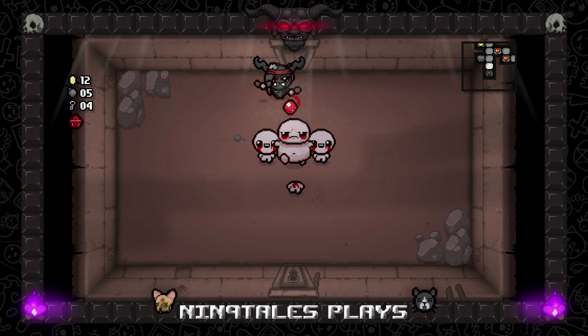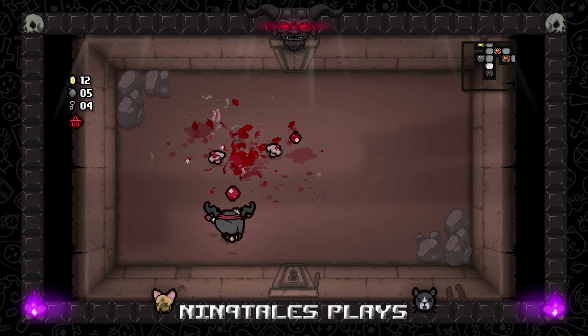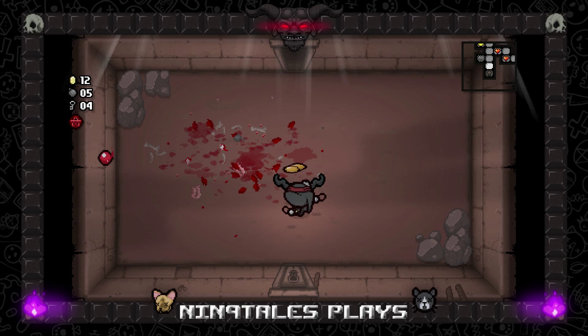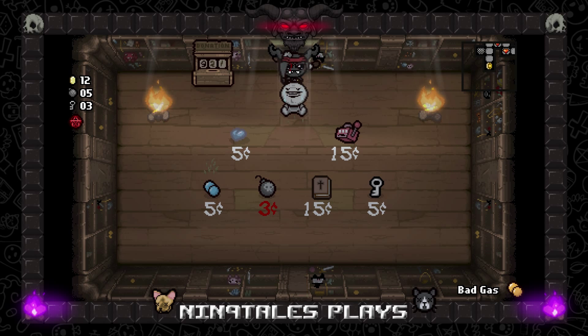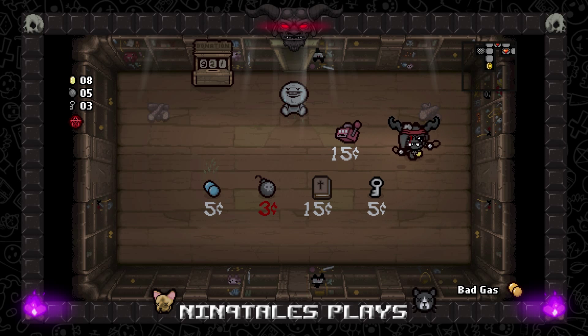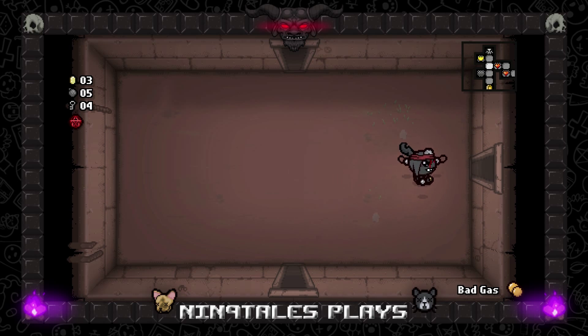We don't even need Bloody Lust damage-wise with Whore of Babylon. We don't need any of this. I have 12 cents though — I'll hold the Bad Gas pill. I don't even think we need a key but I'll buy it anyway — it'll give us an extra thing in our pocket. Secret room!